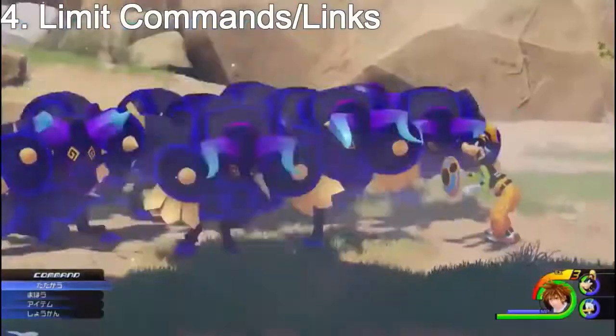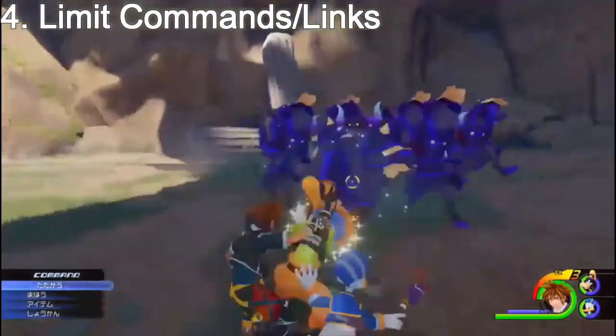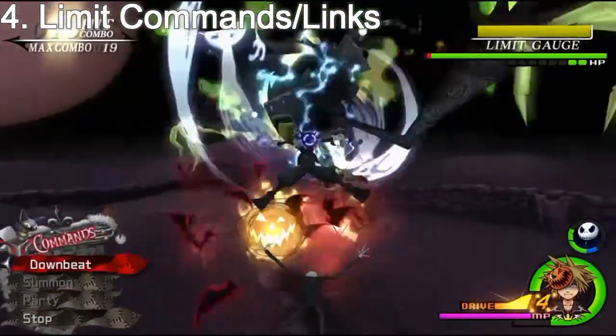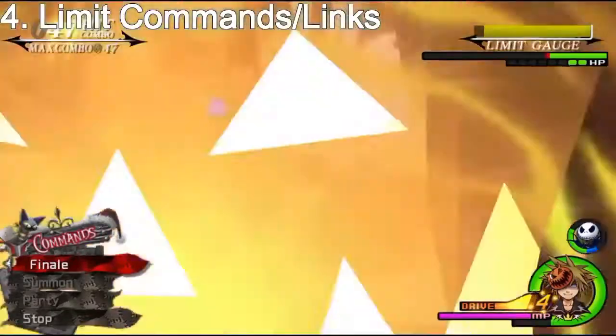And also in the E3 2015 trailer, Sora, Donald and Goofy charged at a bunch of Heartless. It's actually possible that limit commands are now called links — I'm not actually 100% sure but that's what I inferred from the orchestra trailer. Anyway, I'd love to see some new links and how effective they are.